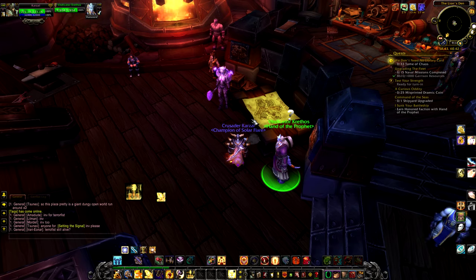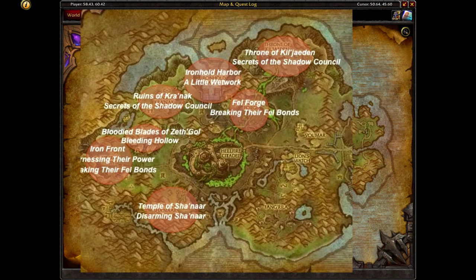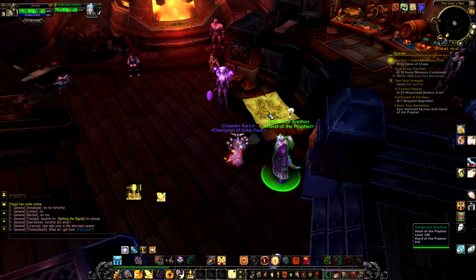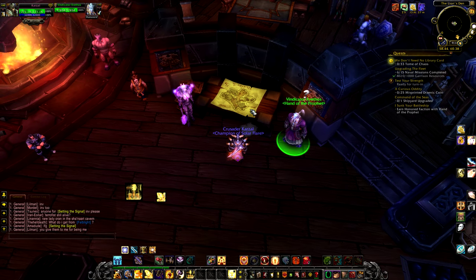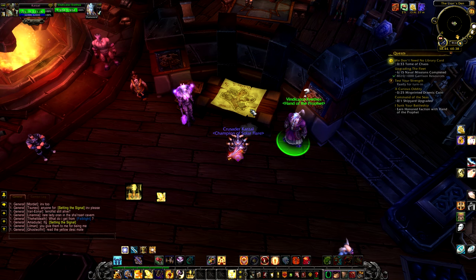The first method is fairly simple: there are bonus objectives all over Tanaan Jungle, shown on the map. There is also a command table here in Lion's Watch — similar to the one in your garrison. You'll receive a choice between two different bonus objectives; choose one, complete it, come back and hand in the quest for 500 reputation.